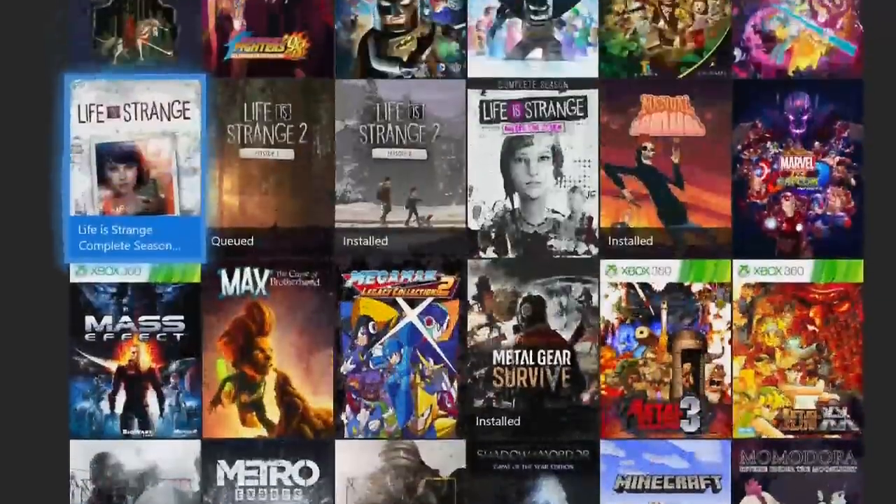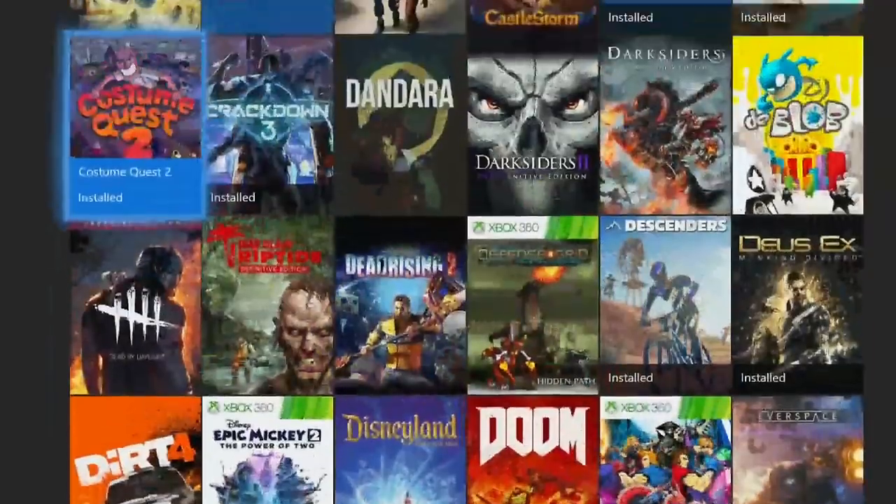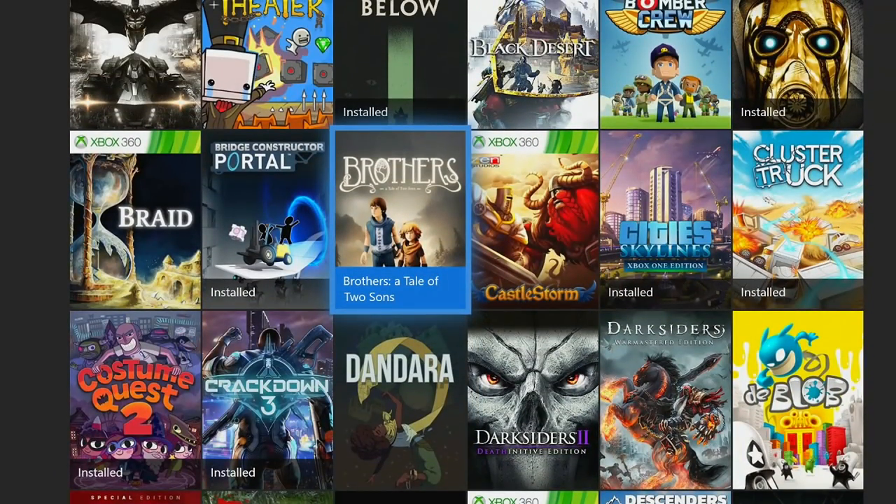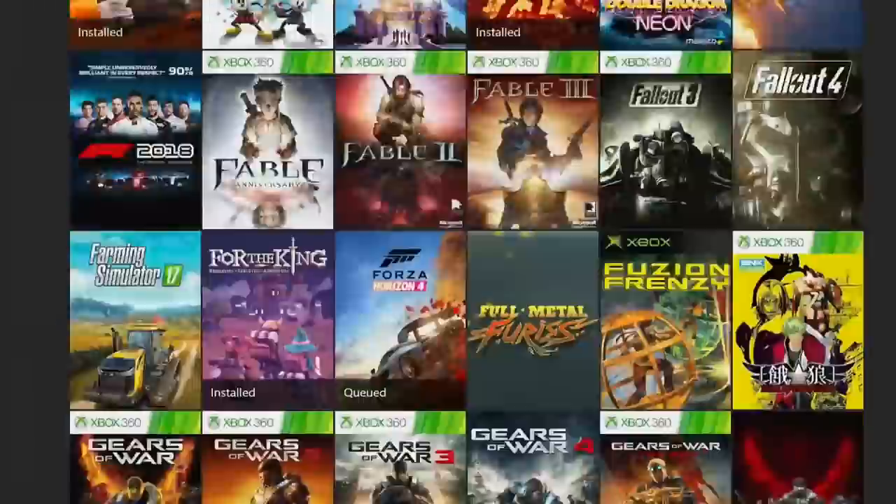Then next up we have Brothers: A Tale of Two Sons. Another game that can be completed quite easily in under three hours; however, all the achievements are missable. So you can actually beat the game and still have zero out of a thousand. You'll probably need to follow a guide for this — one is available on the channel.